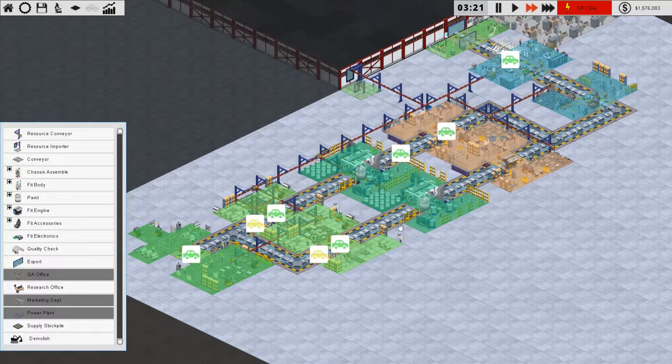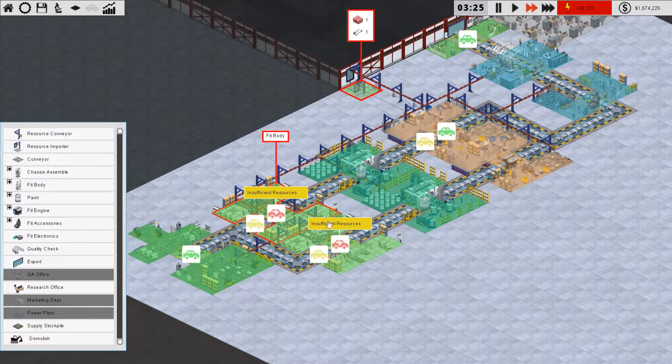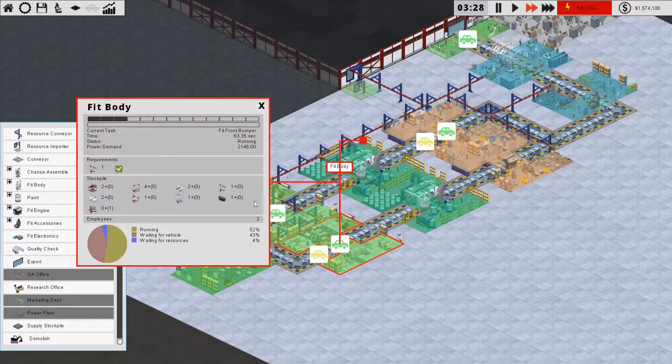If you put a stockpile in between these two stages, you can then request the resources that these require, which is quite a lot.